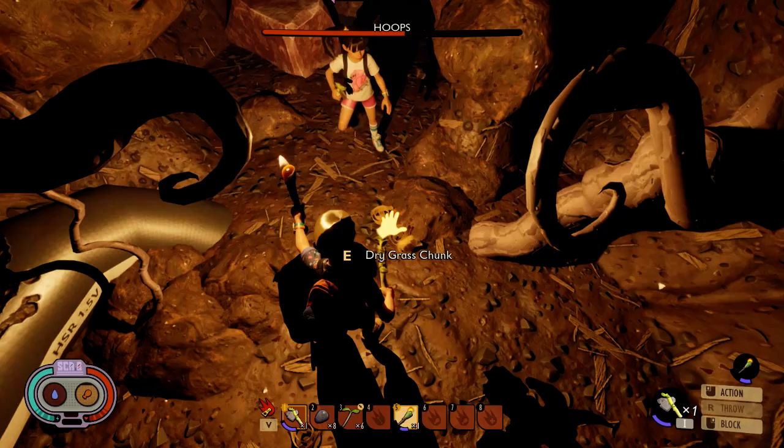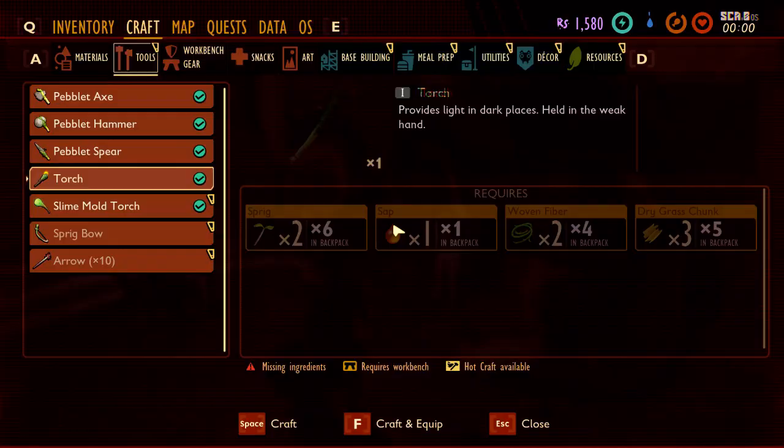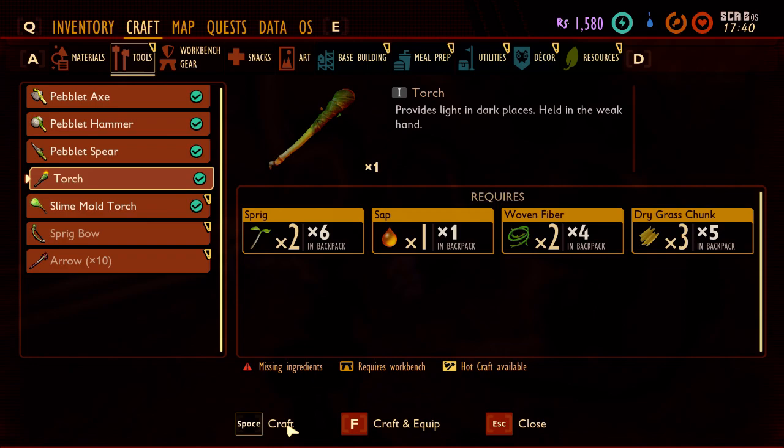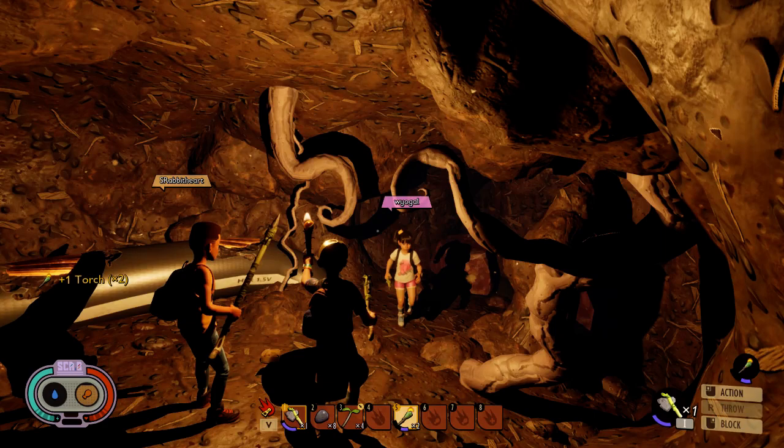Yeah, R is throw. Is that what you're doing? There we go. Can you pick one up? Let us make you a torch, Abby. There's one right there — here's the torch. Now I need to drop it.